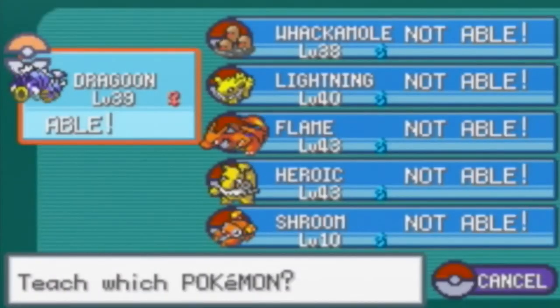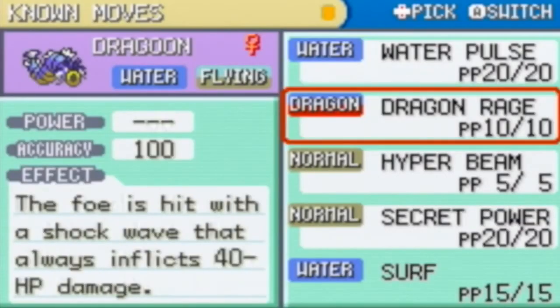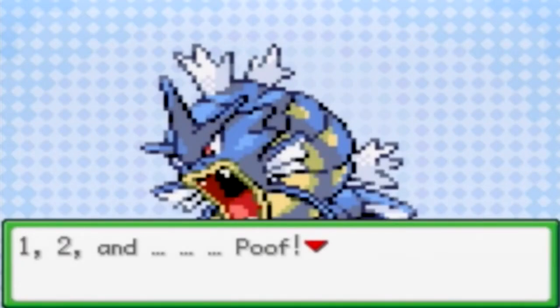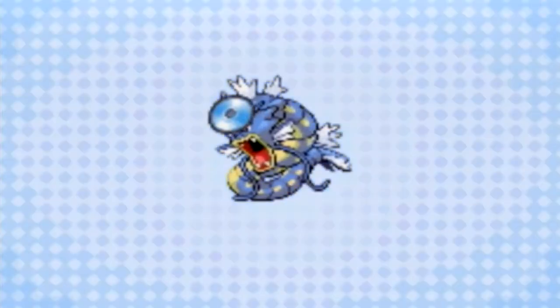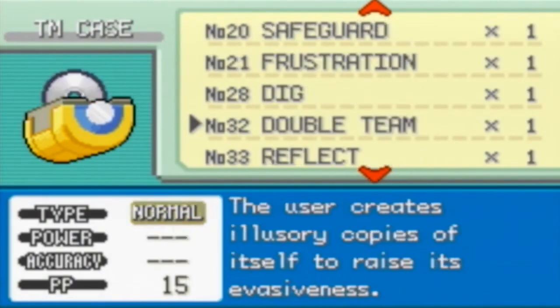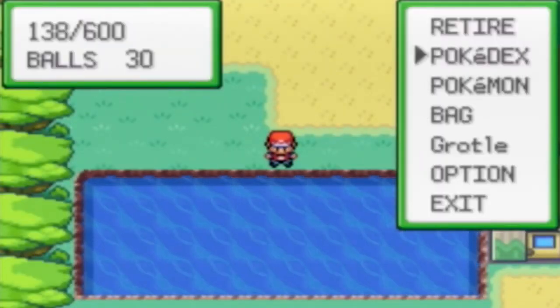Let's teach Surf to Gyarados — yes, it can learn it. Now what move to forget? Gyarados has Hyper Beam, Dragon Rage, and a couple of others. Dragon Rage only does 40 HP damage so I'll replace that one. Okay, Gyarados now knows Surf. Keep in mind you can't use Surf outside of battle yet — if you try, it says a badge is required.